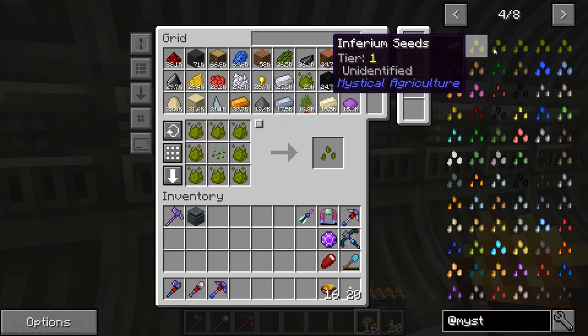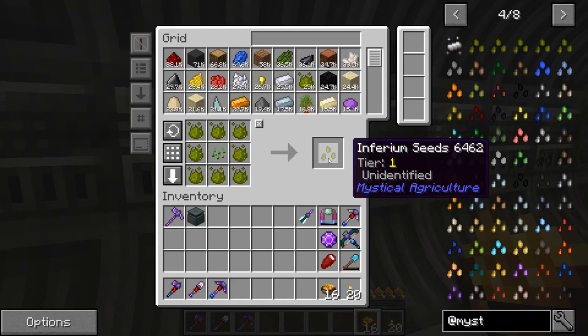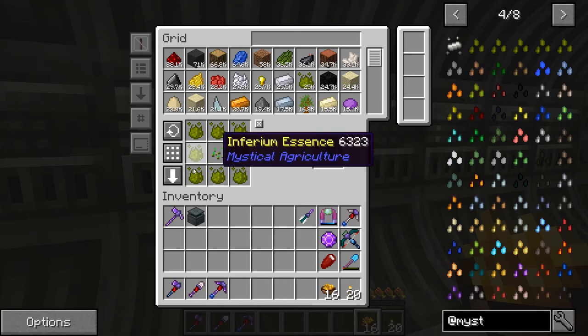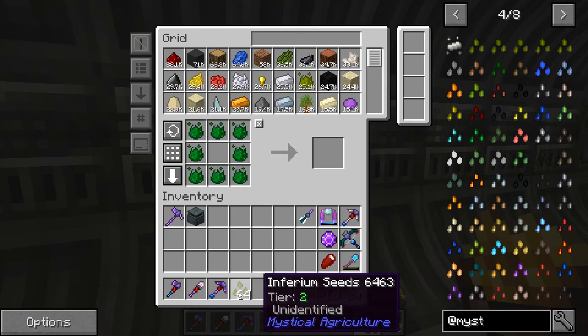There we go, got a stack — I'm going to throw it up in here. Now we're going to get tier two. I should have enough of these materials if I'm lucky. I'm having a little bit of lag here — this happens occasionally because it's on my computer, but it does catch up. It made a stack of 64.